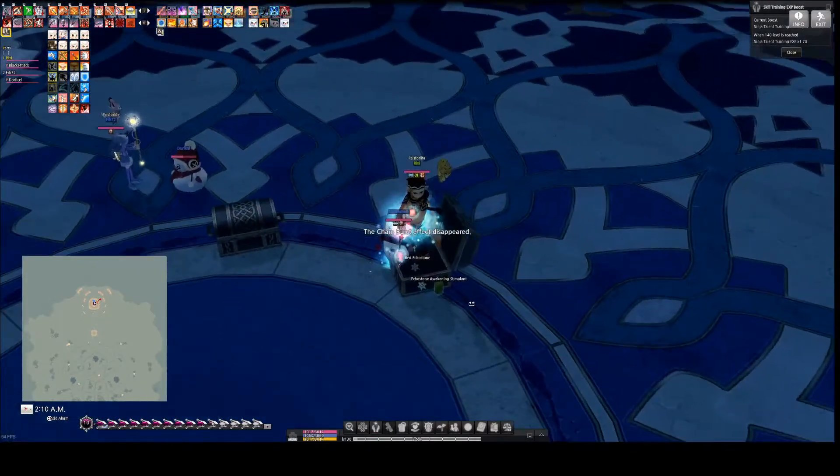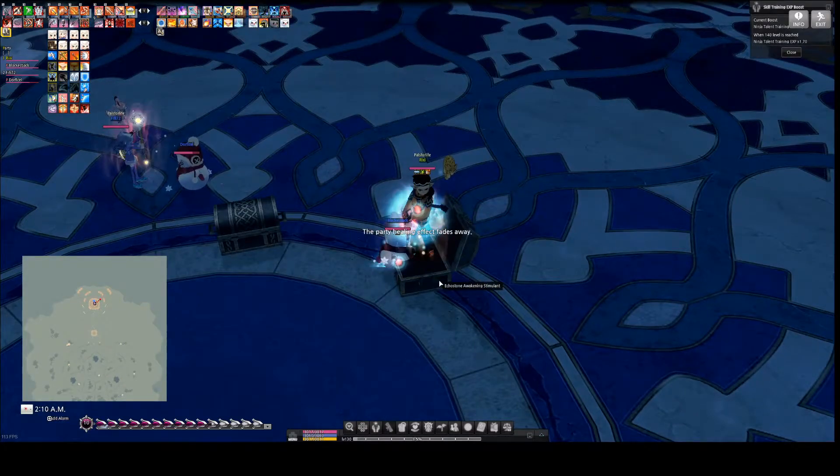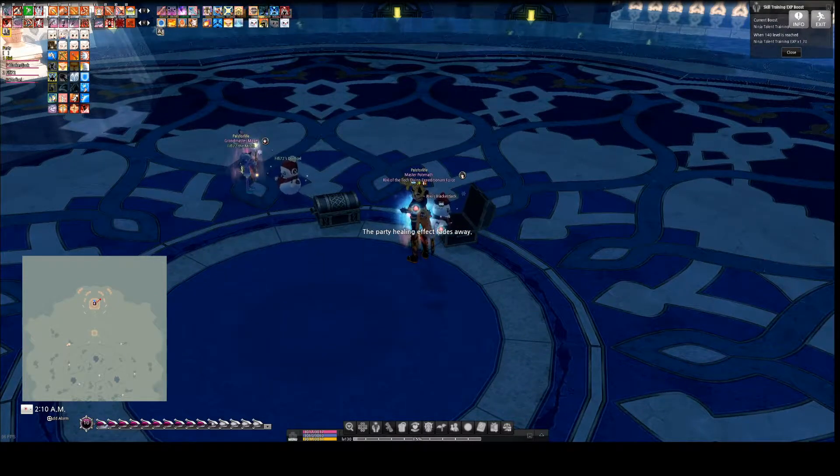The end chest will always have an echo stone in it. It'll always have stimulant in it depending on the grade of the mission you went in on. On advanced difficulty and intermediate difficulty, there are chances to get different enchants and some other different items — like crafting materials you can use to make a shield in, I believe, intermediate.